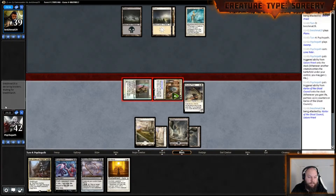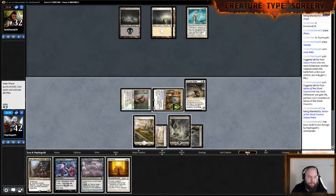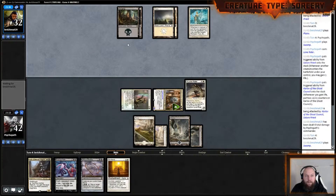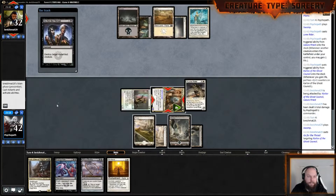Play this thing. Gain a life — 2 more counters on Karlov. I'll attack. Can't do much else. I need more counters on Karlov; I need 6 counters to exile something.